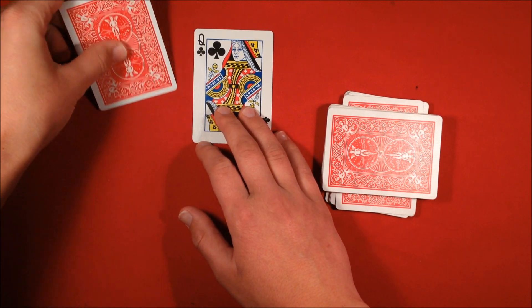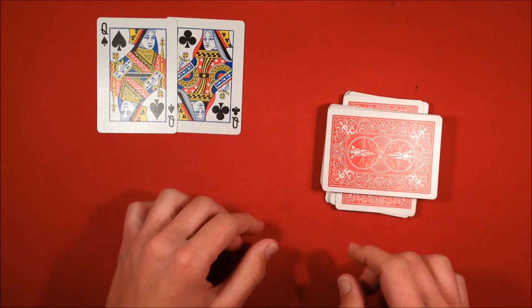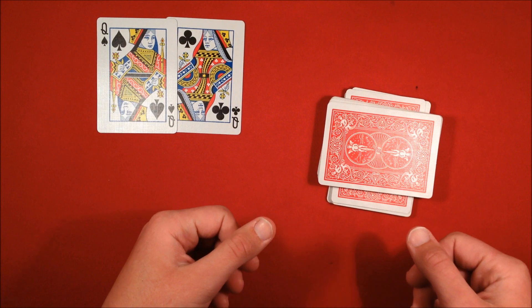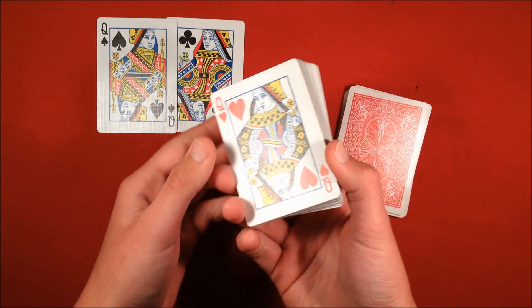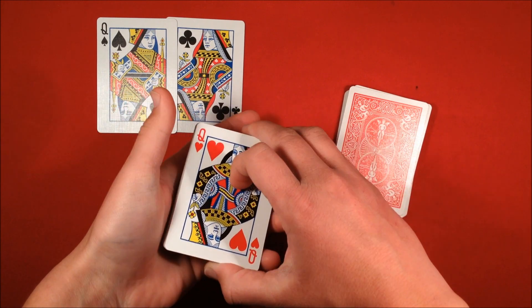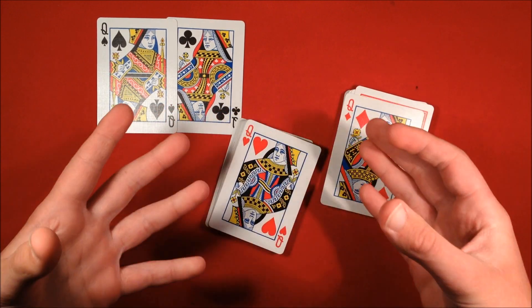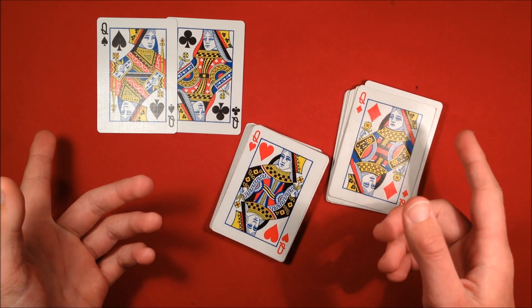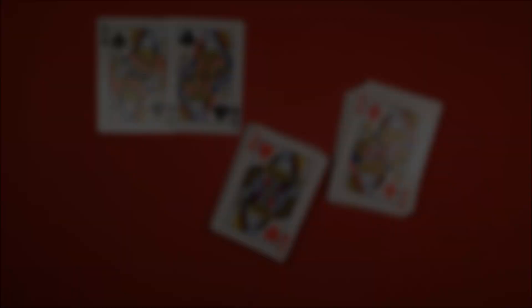Say: 'Sometimes soulmates attract — you see we have two black queens over there.' Take the top packet and reveal the first red queen, tell them to snap again, flip over the next card, and you show the second red queen as well. That's the trick — it will amaze spectators. Make sure you practice your slip force, and that's it. I hope this one works out for you guys — thanks for watching.